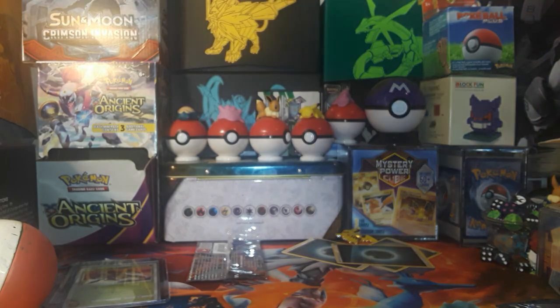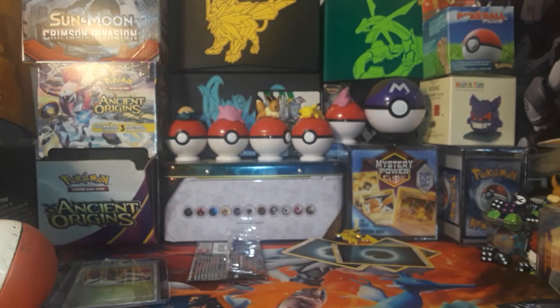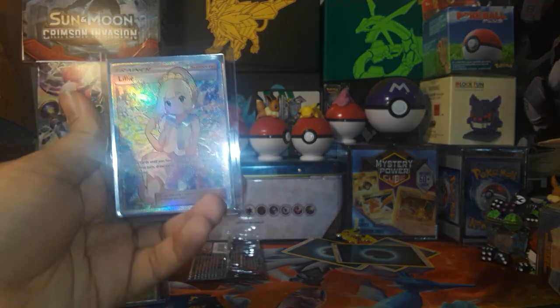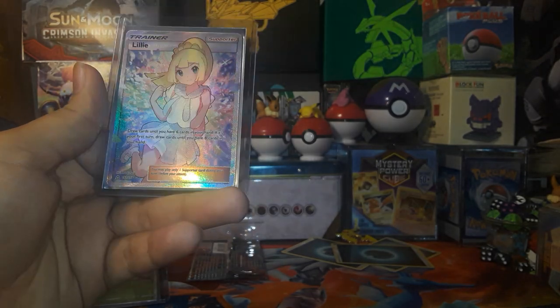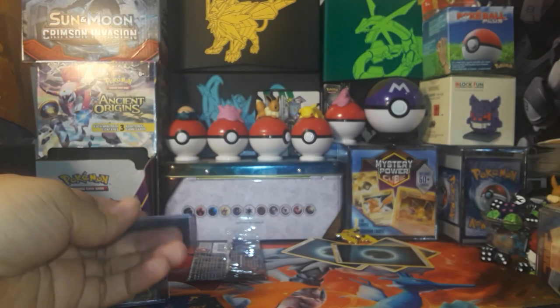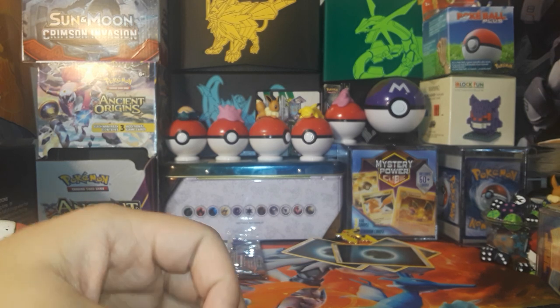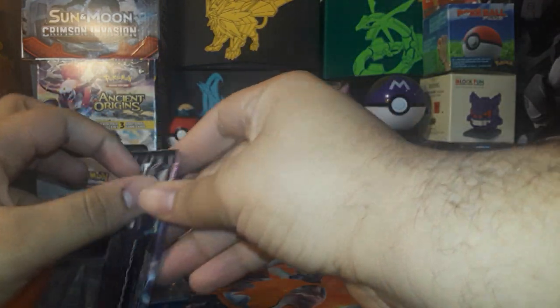All right, another code card. We've got this Lily card — I was very surprised to pull this. I remember one of my friends had pulled it and I was like, oh man, I would love to get Lily. She's great, not as cool as Gladion but she's all right. Apparently that card went for like 20 bucks, which is pretty good for a full art. We're going to be opening up a Celestial Storm for this card.